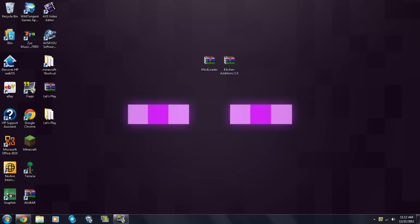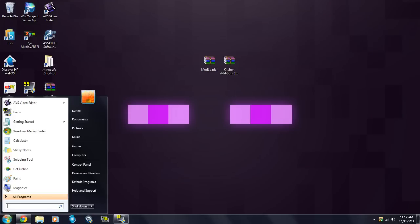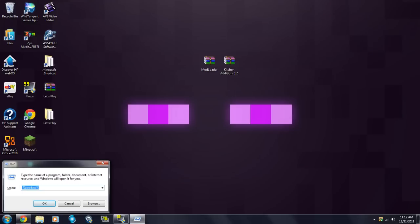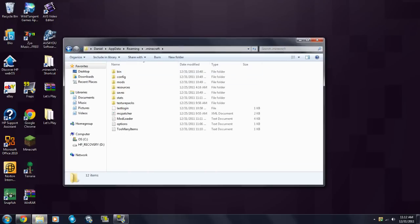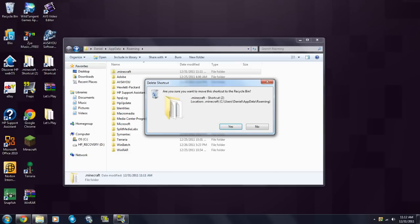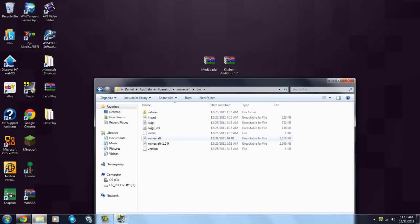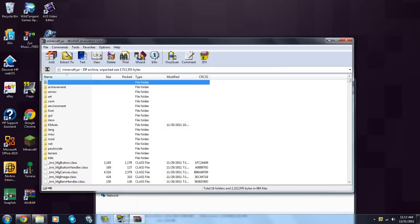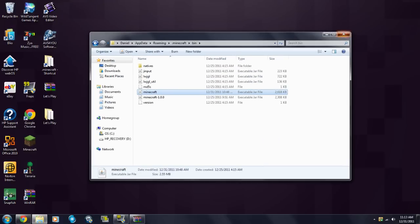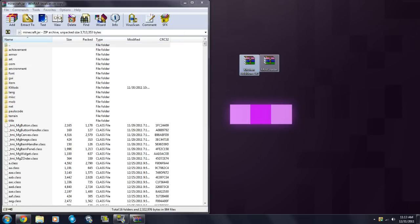Then you're going to want to go to your .minecraft. If you don't have a shortcut on your desktop like I do, what you're going to have to do is go to Start, type in Run, then type in percent appdata percent, and your roaming folder will come up. Go to your .minecraft and there it is. If you want to create a shortcut, just right click your .minecraft, go to Send To, and then go to Desktop, and it will create a shortcut for you right there. Then you're going to go to your bin, right click your minecraft.jar, and open with WinRAR. You will need WinRAR - I'll put a link in the description. If you have Windows 7, you could do the whole split screen thing.